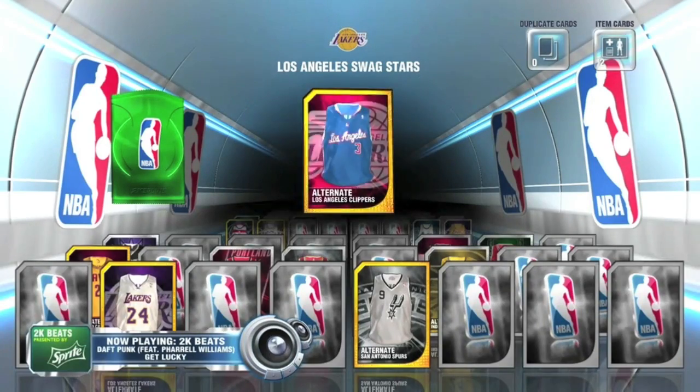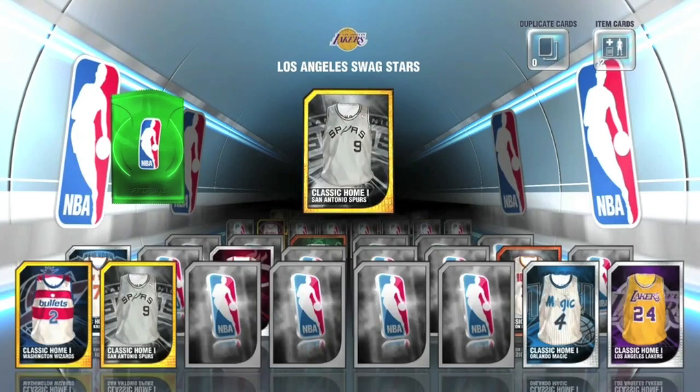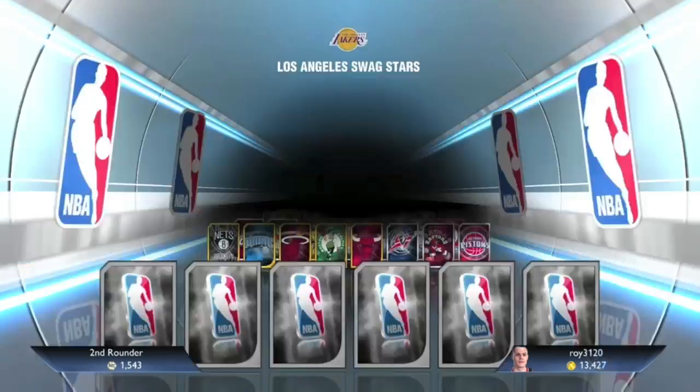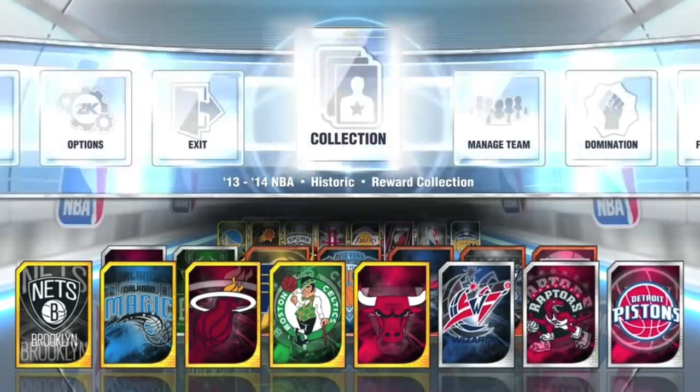We got a Clippers jersey — nice jersey. Spurs jersey, not too fond of that. Oh my god, right off the bat we get an Isaiah Thomas Emerald card! First pack purchased and we get Isaiah Thomas. Let's see his stats — it's in the NBA collection, not the historic or rewards collection.